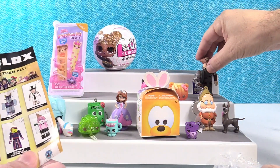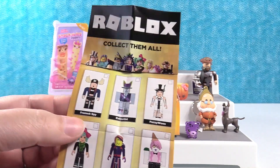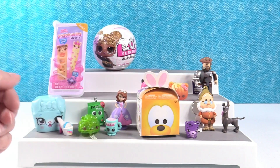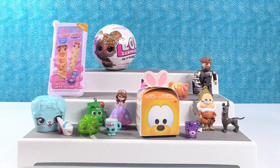I just noticed somebody on the checklist that we haven't gotten yet that I know you would really like - the framed spy. He has moose ears. We haven't gotten him yet. Next up, I'm going to open the Tsum Tsum.